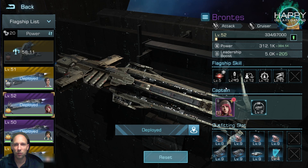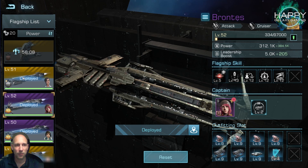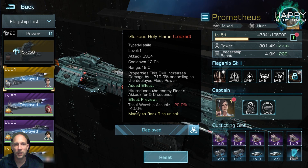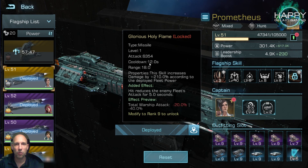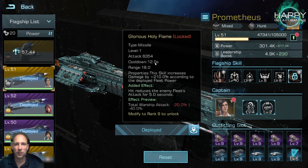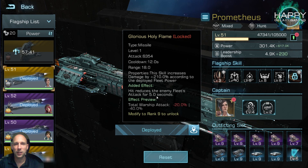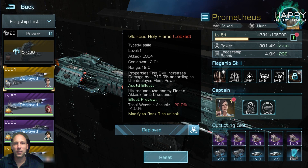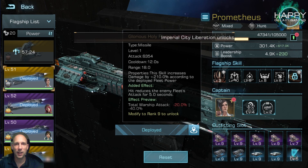The second thing I had to take into consideration is the Awakened skill. We can now unlock an Awakened skill, and this can give huge buffs for the Prometheus — minus 40% total warship attack. This comes with a 5-second active duration and a 12-second cooldown. So after the fight starts, after 12 seconds this effect activates for 5 seconds, then another 12-second cooldown, meaning it comes again every 17 seconds. So 5 out of every 17 seconds this skill is active.